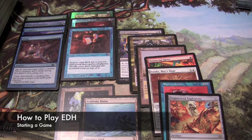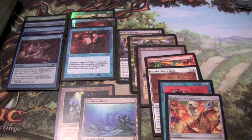The start of game procedure for EDH is as follows. All players announce the choice of their general and move that card to the command zone. Players may then sideboard if you're using the optional rules that allow for a 10-card sideboard. Each player draws a hand of 7 and players may mulligan using a modified partial Paris method.